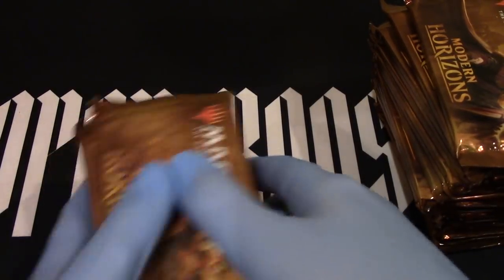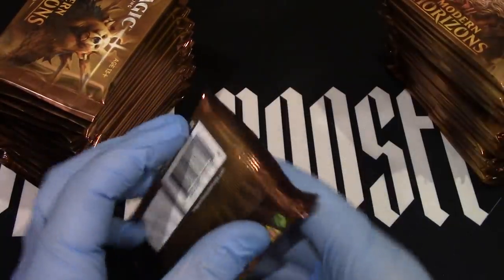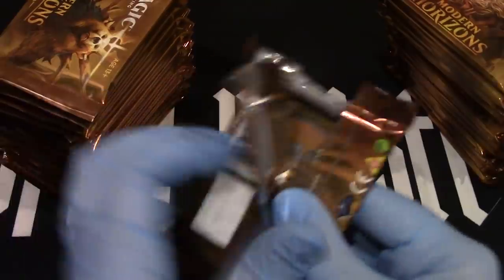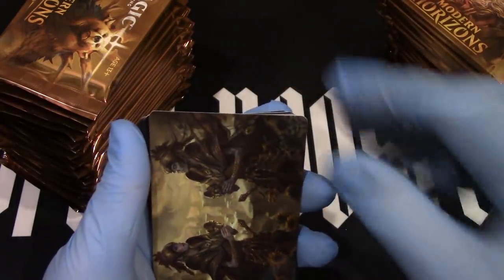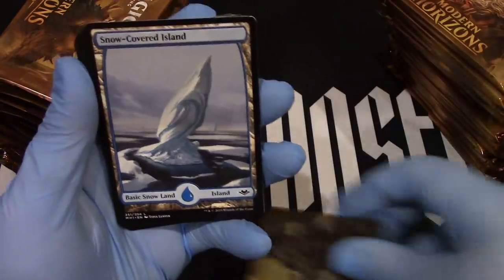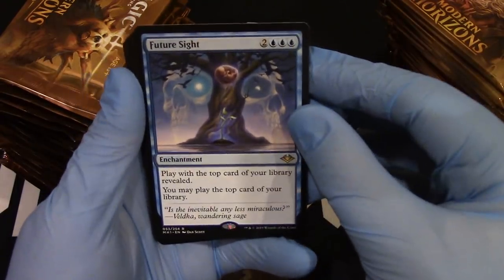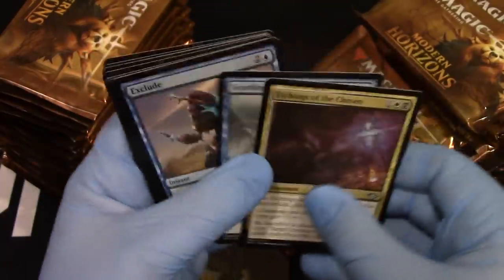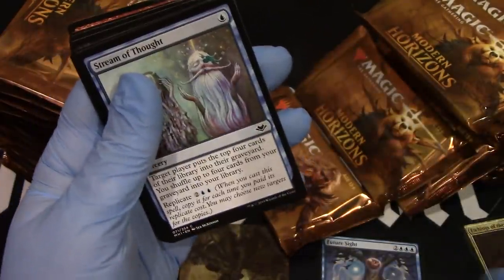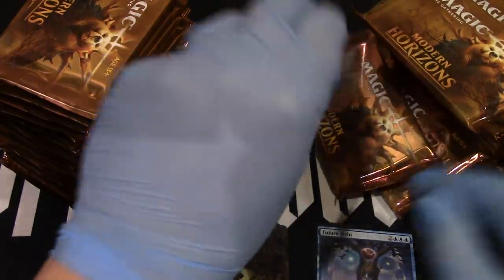All right, here we go. We're through the looking glass now. How bad will I fumble today? There's an elemental token and an artwork. Put that there. An island. And our future site. And we'll knock the packs over just for fun. The craziness — the crowd goes wild.